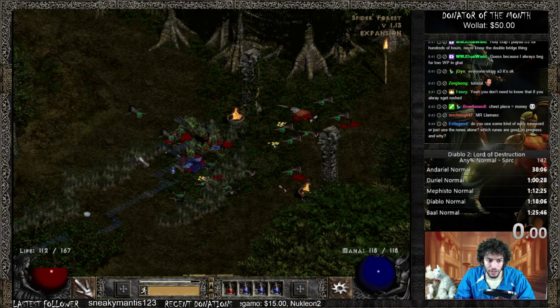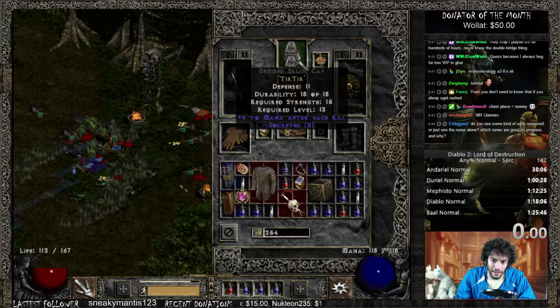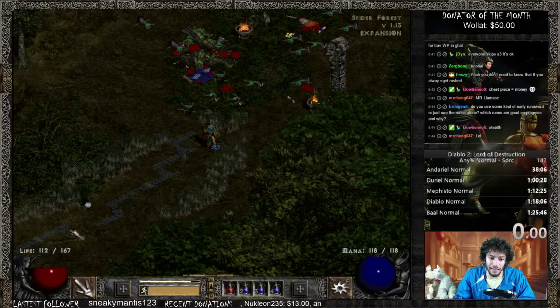I'll quickly answer a chat question: usually I use stealth early on, then I use tier runes for mana, gems here for some resistances, and then row runes for when I hit level 19 for fire resistances. So this is going to be your third entrance - and if it's a corner, it's going to be on this sort of path. I will actually go over that again in the future.